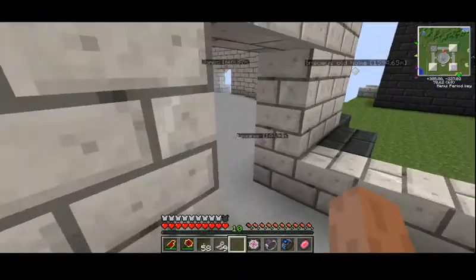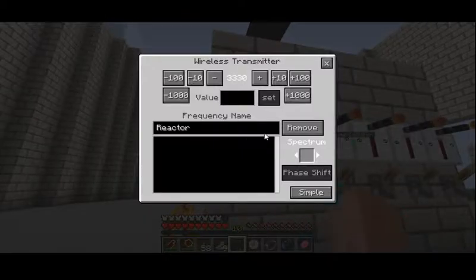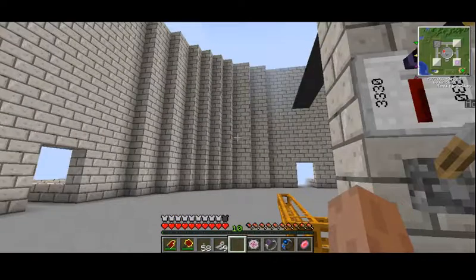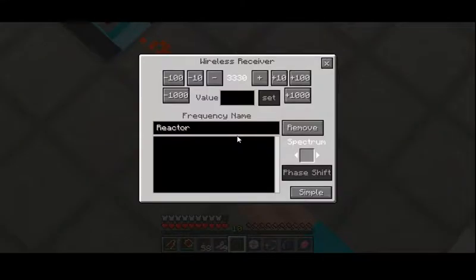Let me go over here and give this a name. Advanced. So this frequency — you can see 'name'. I'll name it Reactor, value 3330, and set. Then I'll go over here — what will this say in the receiver? Oh, go over here. Yes — okay, so that's got the right name.